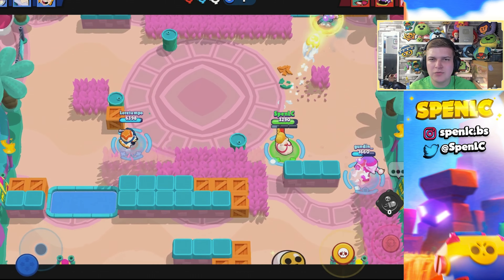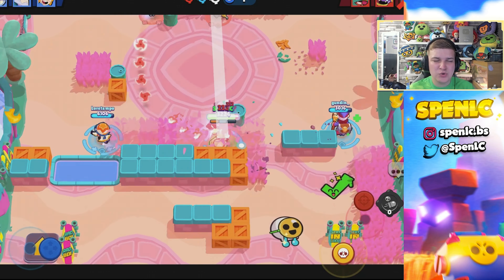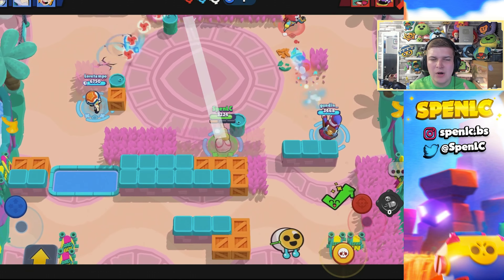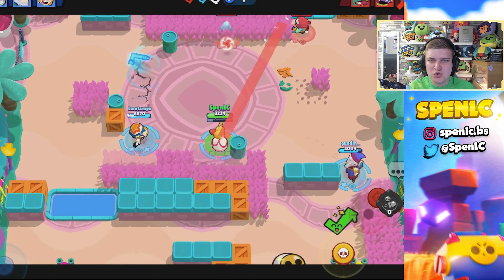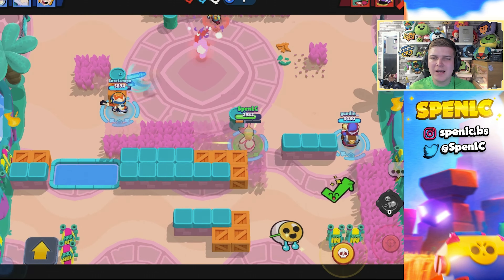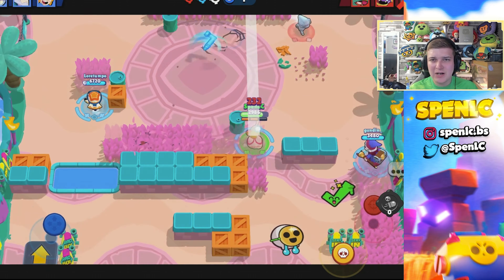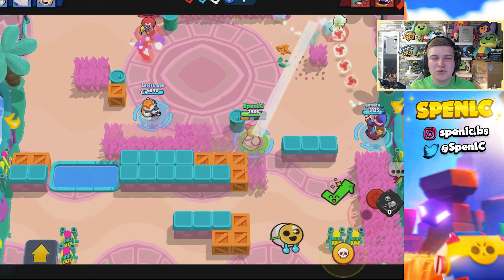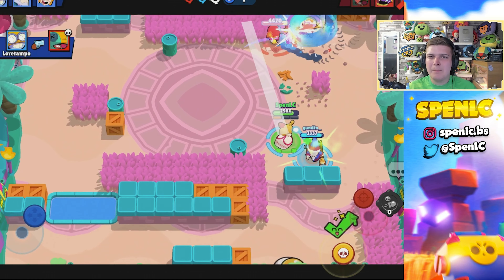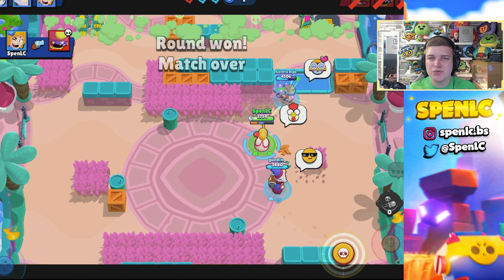Bonnie is just insane in knockout — probably one of her worst knockout maps since people clump up in the middle and Bonnie prefers isolated brawlers, but she's still pretty solid. Bo is going to be amazing in knockout, especially with his mechanics — he can scout a lot of grass with one piece of ammo. Squeak is amazing on this map; that gadget is going to be amazing, and his normal shots are really good at scouting the middle grass. Penny is really solid as well, especially with her turret.